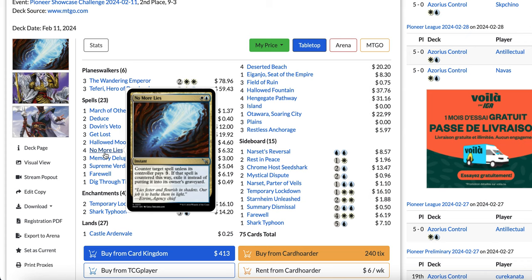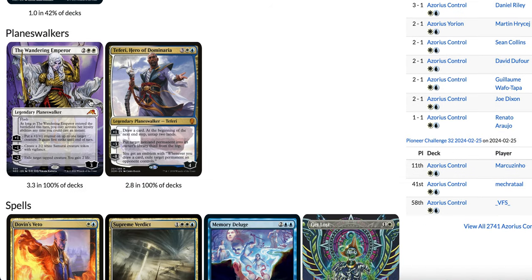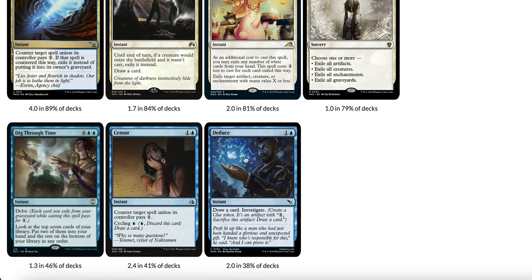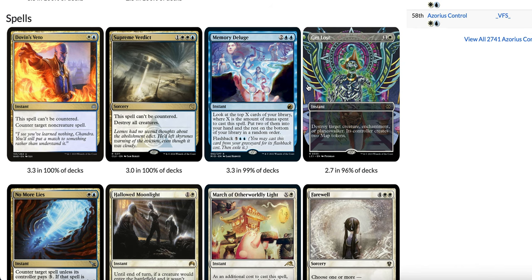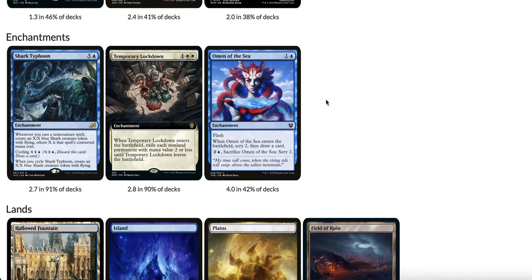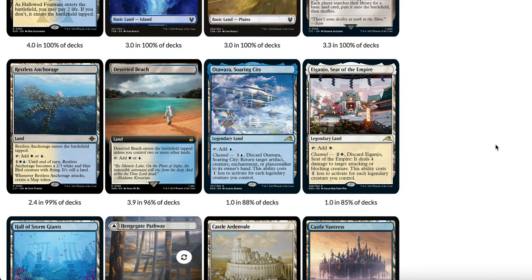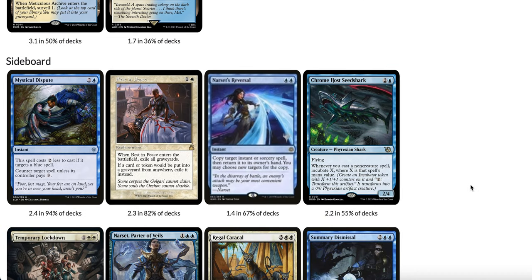No More Lies is 1 white and 1 blue for an instant — counter target spell unless its controller pays 3, and if countered this way, exile it instead of putting it in the graveyard. Pretty similar to Mana Leak but slightly harder to cast, though in a two-color blue-white deck it shouldn't be a problem. Almost half the lists are playing Yorion, and if you're playing Yorion you're probably playing Omen of the Sea in the main deck. It plays Dovin's Veto — 3 copies in the main deck — 3 Supreme Verdict, Memory Deluge, Get Lost, Hallowed Moonlight, March of Otherworldly Light, Farewell, Dig Through Time, Censor, Temporary Lockdown as a main wrath, and 2-3 Shark Typhoon. New land additions include Restless Anchorage and Meticulous Archive, the blue-white Surveil land.